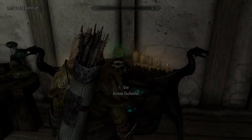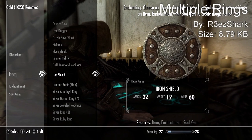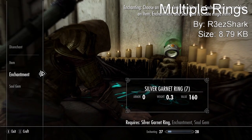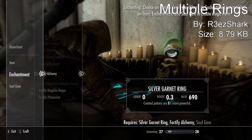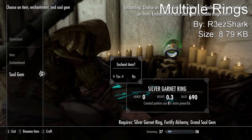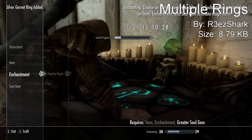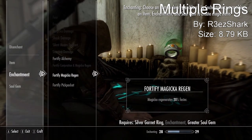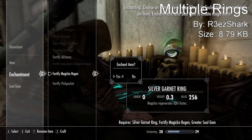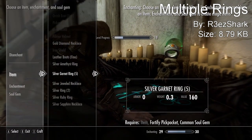Coming in at our number four spot, we have another simple mod called Multiple Rings. All it does is allow you to wear multiple rings at once — you can wear up to four rings. If you go to the enchantment table and make some rings, you can put four on. I was only able to put four on, but I also had a lot of duplicates of the same ring, so that could have been why.